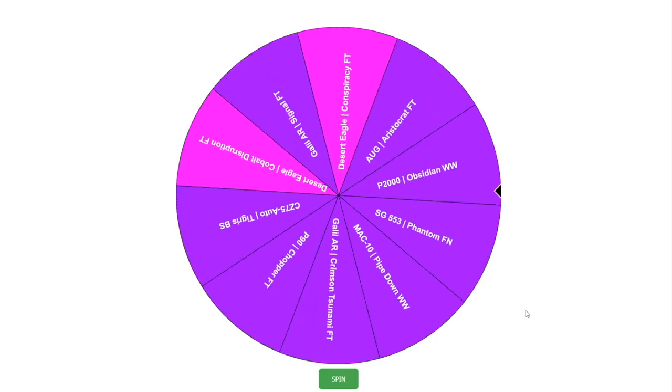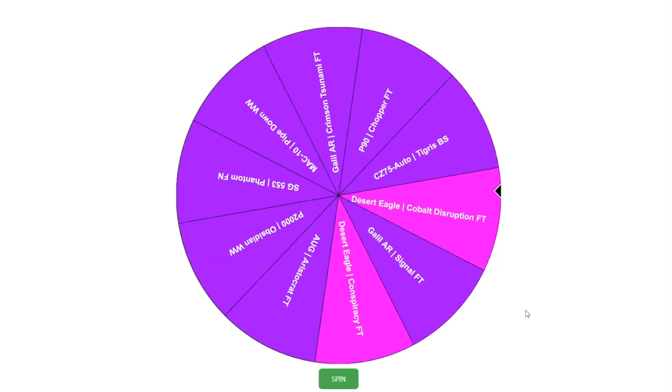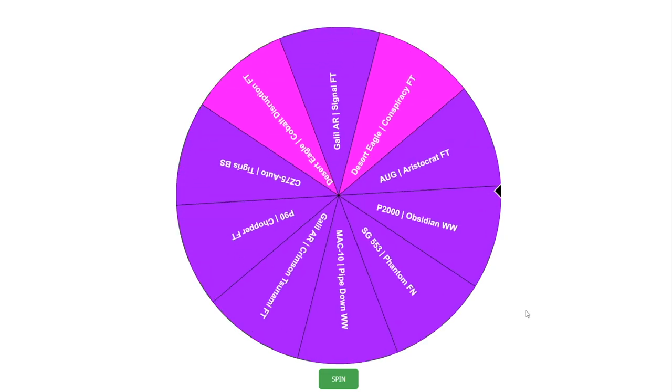So let's see what we're going to get guys on day 2 of my CSGO skins giveaways. What will it be? Could be an SG Phantom, an Aristocrat, a UG, a Chopper P90 — might actually be a pink. Yes! Could it be a Cobalt Disruption, please?